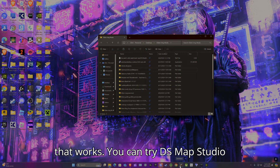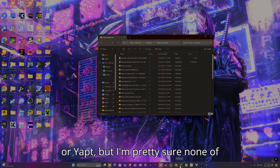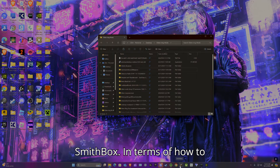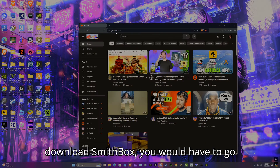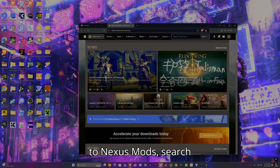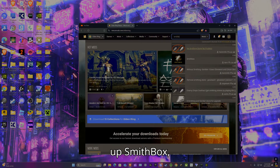You can try DSMap Studio or Yapped, but I'm pretty sure neither works anymore, so I'd stick with Smithbox. To download it, go to Nexus Mods and search up Smithbox.